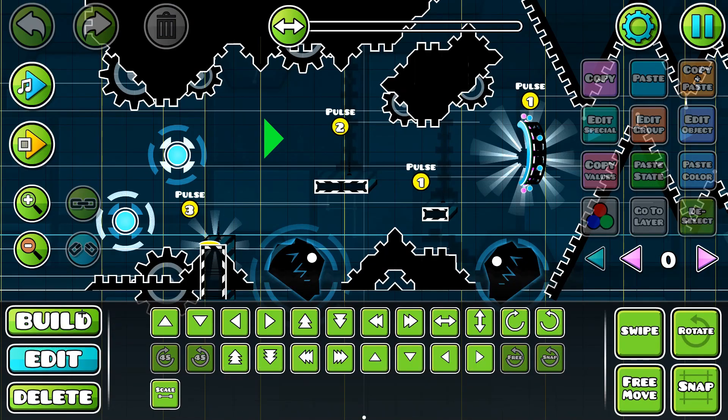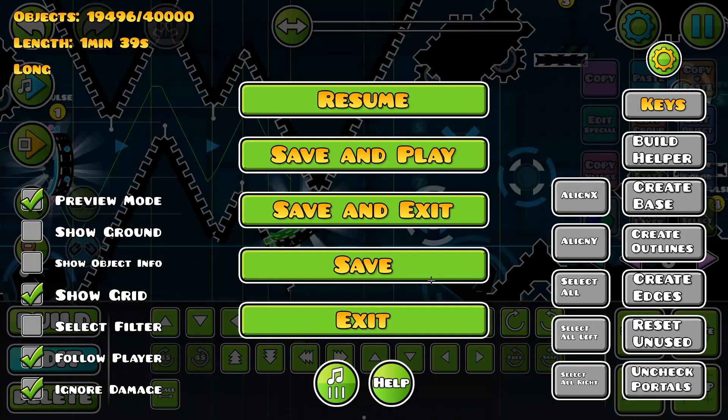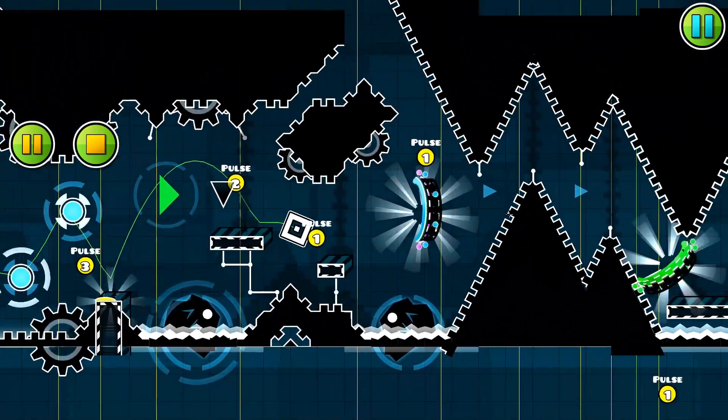I don't want to hit this jump pad, and I want to end up landing on the block like that. And this is gonna be a similar sort of buffing — oh, I just did that literally first try. It's gonna be similar to buffing Electrodynamics. Like, I don't want it to be impossible buffs or anything, but I want buffs that make the level way harder.